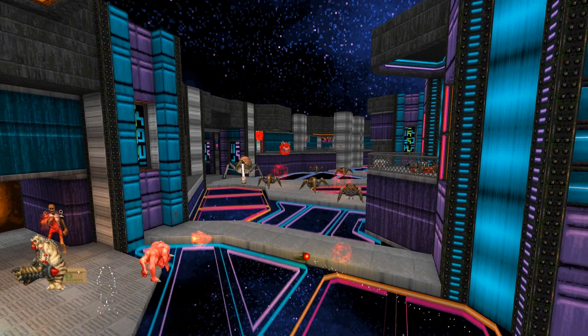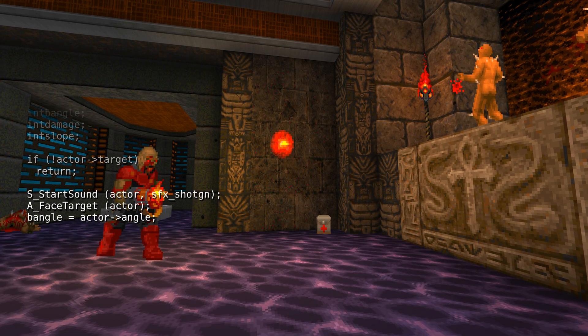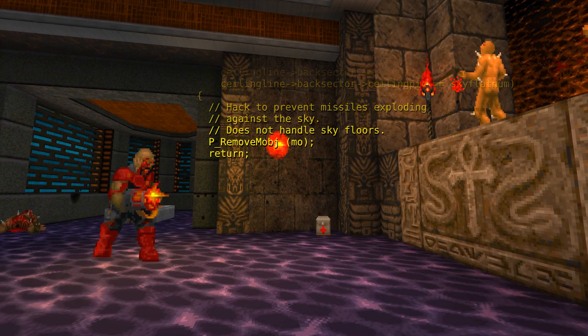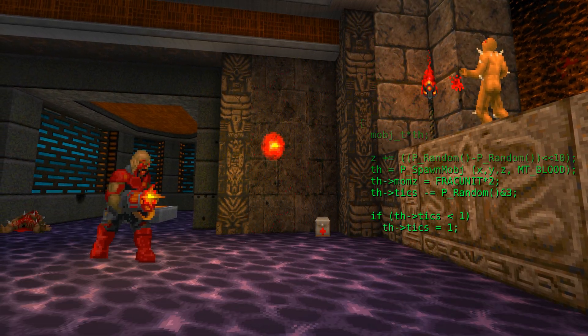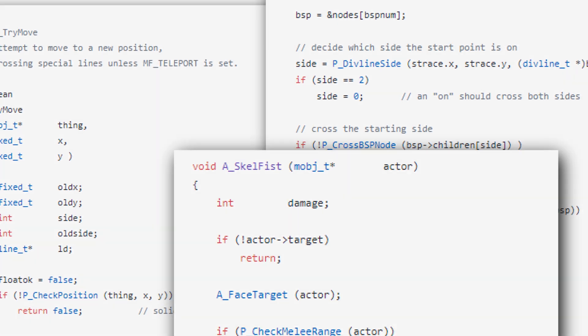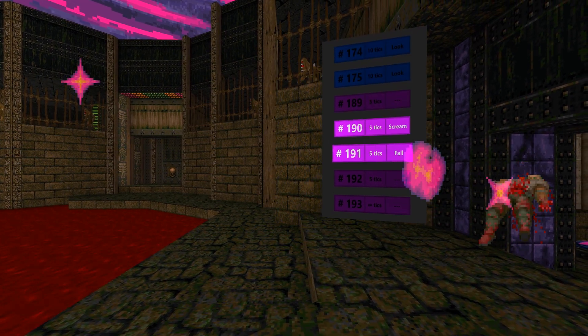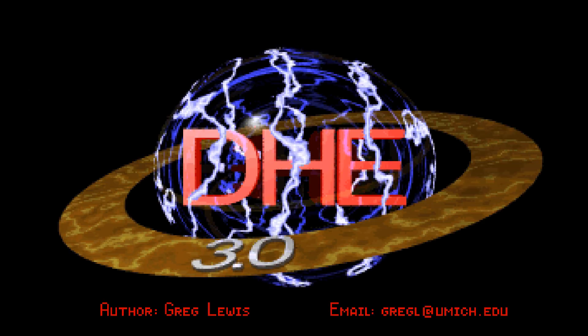The Doom engine is very simple by today's standards, but it's still difficult to keep track of everything happening under the hood. Every few milliseconds, hundreds of lines of code are executed for every monster, every bullet, and even every little particle. But on top of all this complexity, there is a simple structure: the state table. In this video, we'll explore how it works, why it matters for Doom modding, and the origins of state hacking from the old MS-DOS times.